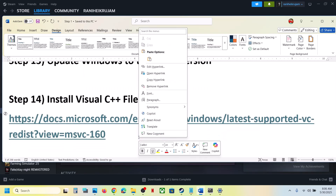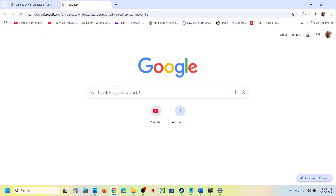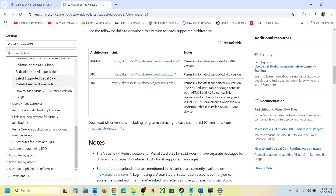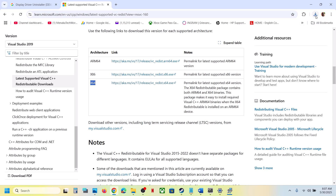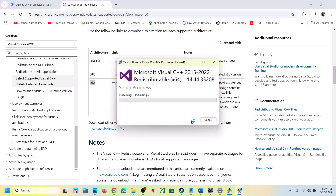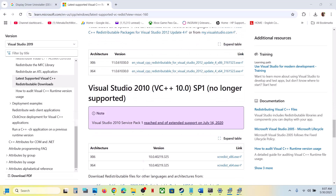The next step is to install the Visual C++ redistributable files. Copy the link provided in the video description and open it in a browser — it will take you to the Microsoft website. Scroll down and download both the x86 and x64 versions. Run each file: if you see a Repair option, click Repair; if you see Install, check the box and hit Install, then click Yes to allow. Make sure both files are installed, then restart your computer and launch the game.